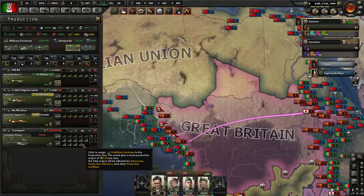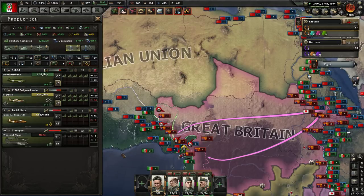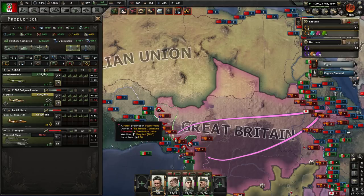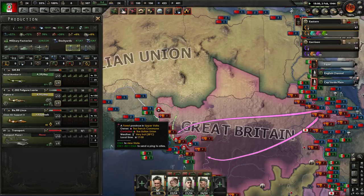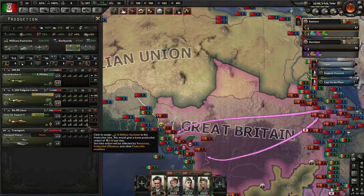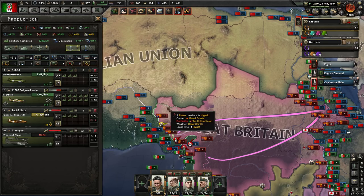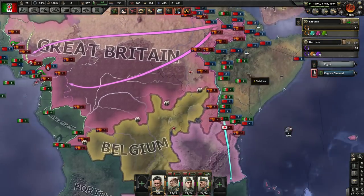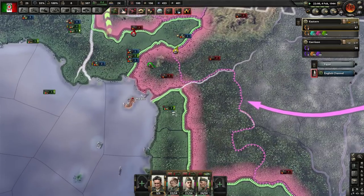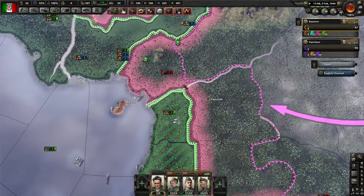The answer is no. I probably want to have some in the queue. I'm not going to assign any factories to them right now. Fighters we still need a lot of. Close air support — we're barely trickling in. That's probably okay. Actually, I might want more.